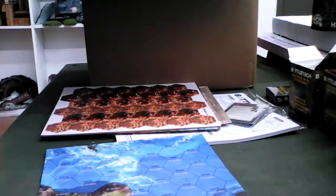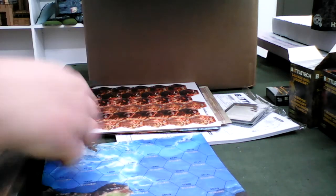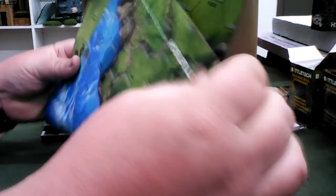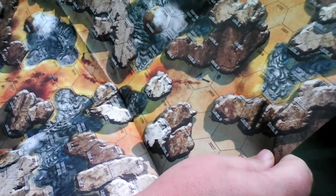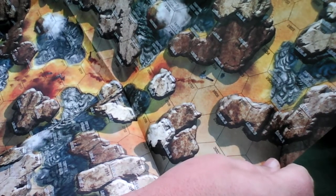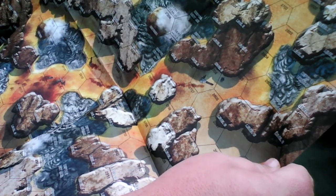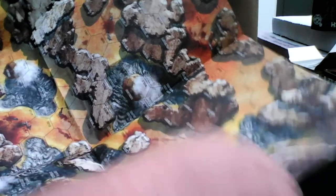I'm actually looking forward to getting some of these out. I'm going to have to get into painting some mechs here soon. There are two more maps coming — eight different maps total. Oh wow, look at that — looks like a volcano of some kind, maybe lava or hot mud, like a landslide. This map looks nuts — some of these pillars are like level five to seven. You're going to be running around through little kill zones and getting murked.